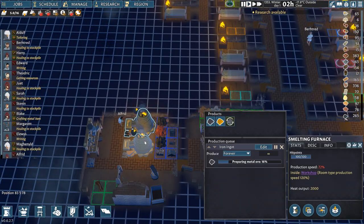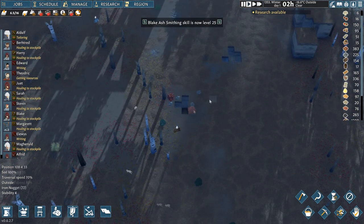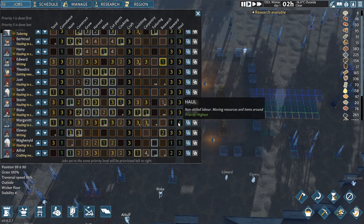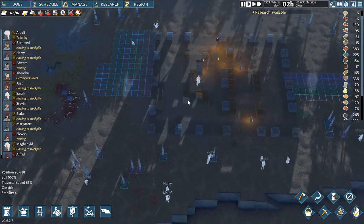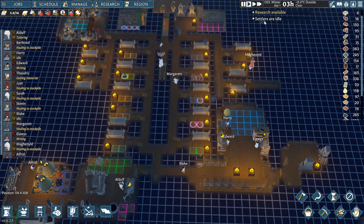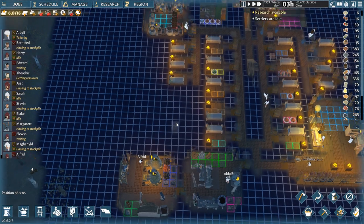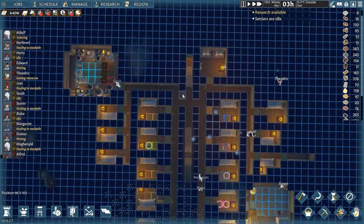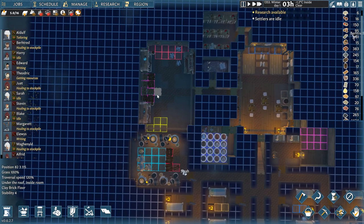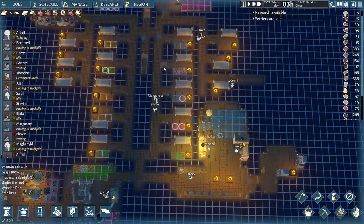Settlers already have lots of jobs underground, producing more iron from the nuggets dug in the previous episode. The steward and hauling job is prioritized so materials get moved. Steel research is available but it's not steel yet. One settler went idle due to no construction or mining assigned, so I'll give them some mining jobs right away. I have enough rooms and don't need extra space — plenty here for future food storage.